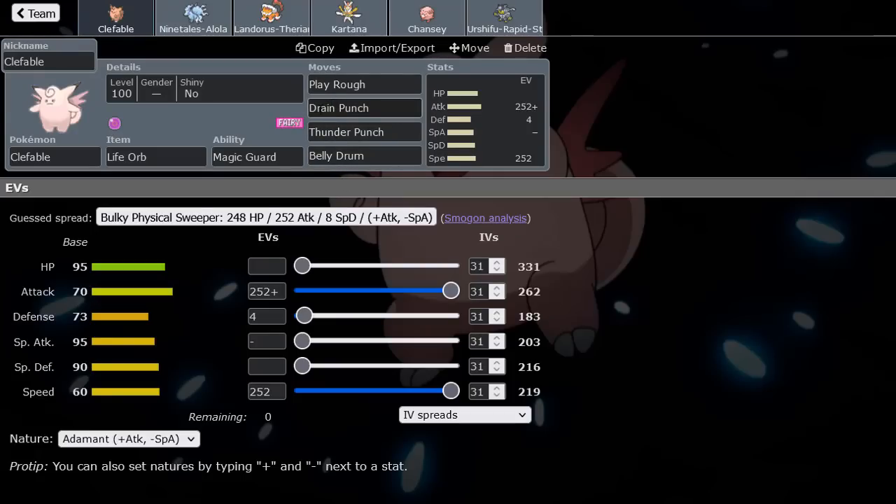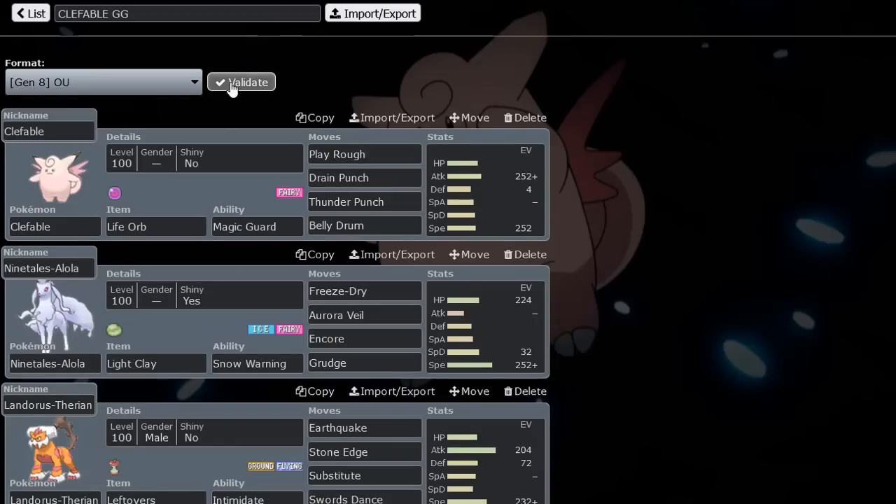Drain Punch is able to OKO steel types like Melmetal, which is a huge threat. It can OKO Melmetal, Ferrothorn, Heatran, etc. Thunder Punch OKOs Toxapex — even max defense Toxapex. It also has a great chance of OKOing Galarian Slowking. Then we have Play Rough for that main fairy-type attack. I'm running max speed because we can outrun certain mons — like defensive Landorus running slower for U-turns. At plus six, we OKO that. We can also outrun certain Tapu Fini and Volcanion.